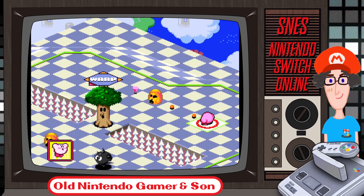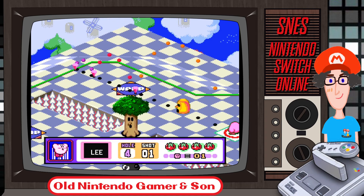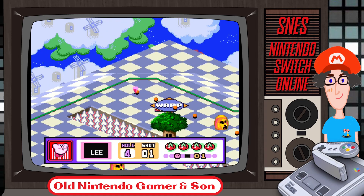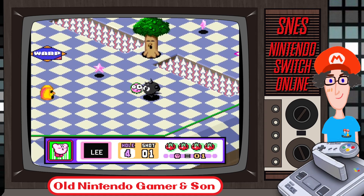I wish I could move the camera a little bit more. There's a warp — if I hit this too hard it's going to go out of the warp and into the spikes, so I need to judge this to perfection. I can move the shot left and right but not up and down, so I can add left and right curl. I want to do about three-quarter power. Nope, spikes got me.